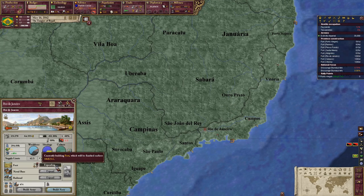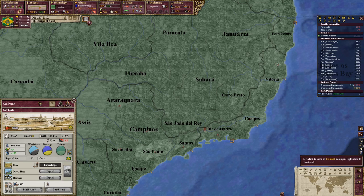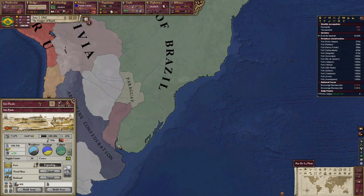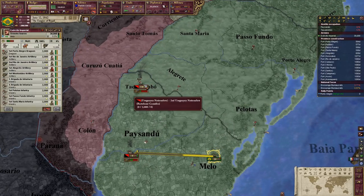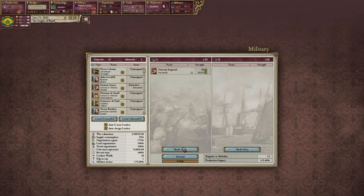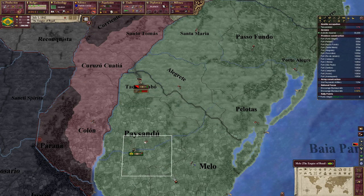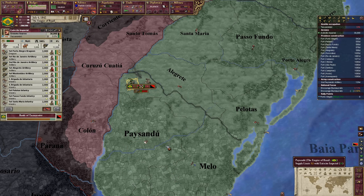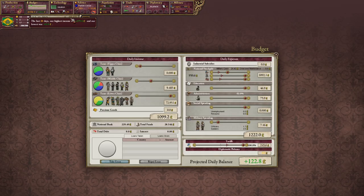Build up land forts in our capital — that sounds like a good idea. We're running out of money already, but whatever, it happens. Even if we don't raise our budget to deal with these guys, we should be good. Can I get another army? Yes I can, good. Education efficiency 7% — max that out!